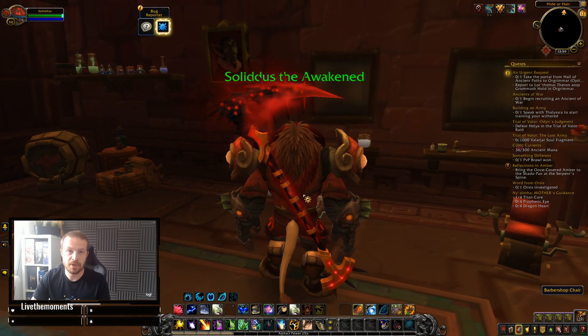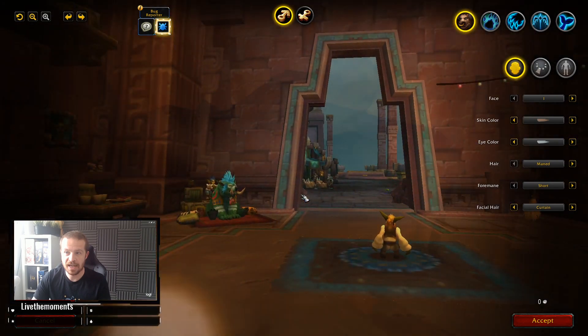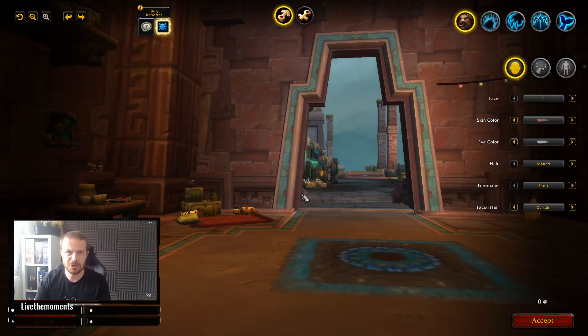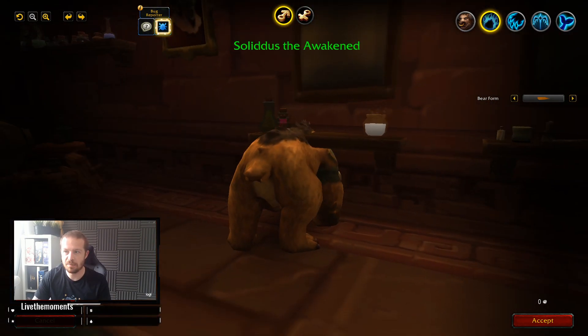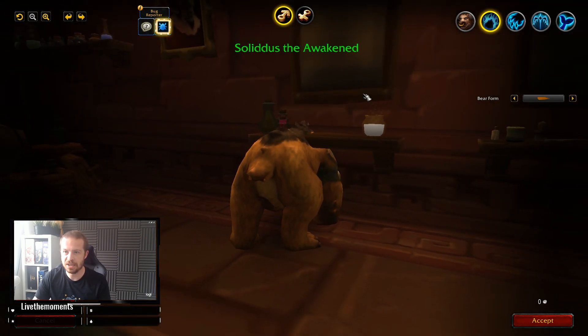Right now I'm at the barbershop in Dalaran, and as normal you just go up and sit in the chair. At the moment it is a bit buggy and you can't actually see your character without turning the camera quite awkwardly to get it in a specific place, so hopefully they'll fix this. But as you can see, you have your different forms in the top right-hand corner.